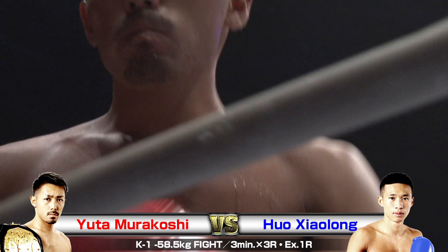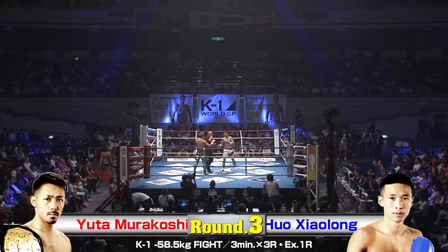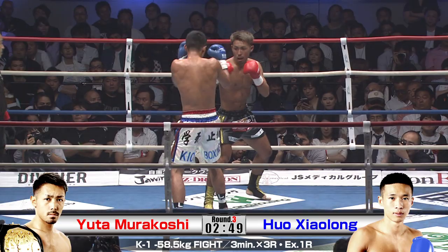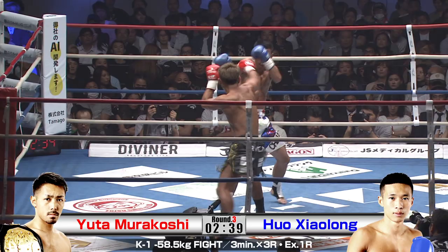Here we go, getting ready for the third round in this catchweight fight at 58.5 kilograms. Who is gonna break away? The fighters are very evenly matched — same age, same height. Both 24 years old, both 170 centimeters. Yuta with 27 wins, 11 KOs, 7 defeats. Shaolong with 21 wins, 8 KOs, and 5 defeats.